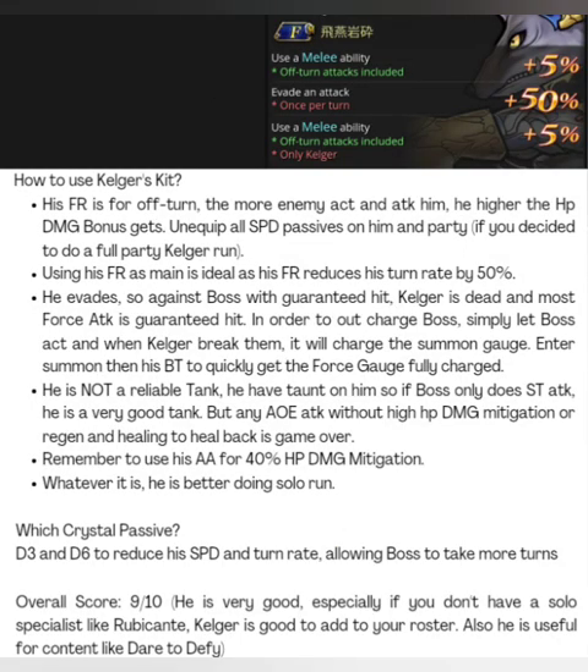How to use Calgar's kit: his FR is for off-turn, so the more the enemy acts, the more damage he does, and the higher the HP damage bonus gets. Every time Calgar evades an attack, it's 50%. One good thing is that he has taunt on his buff, so the enemy will definitely be attacking him. His FR also reduces his turn rate by 50%, making him really slow, so the enemy will take two or three more turns than usual — that is a very good thing.